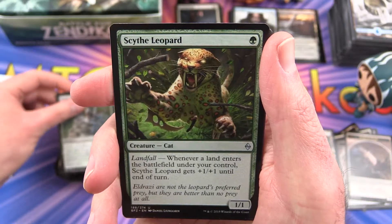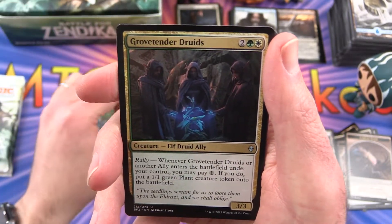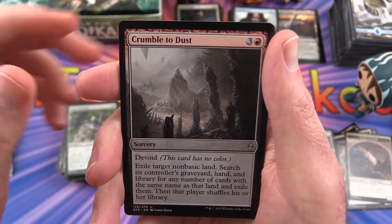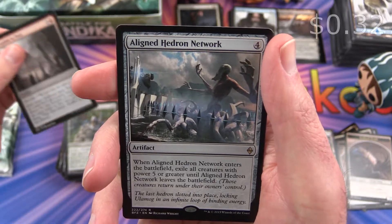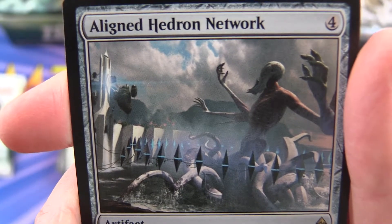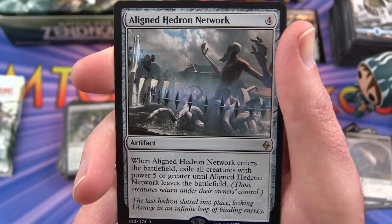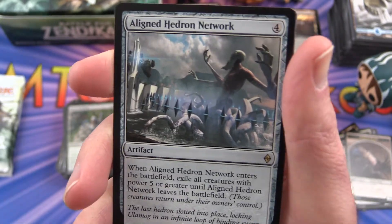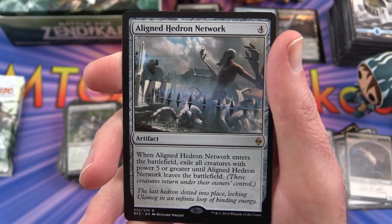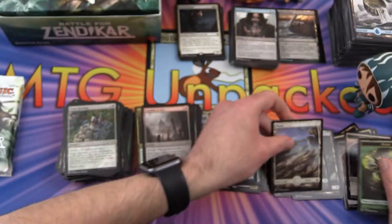The uncommon is a Scythe Leopard, Grove Tender Druids, Crumble to Dust, and an Aligned Hedron Network. So is that a Ulamog they've trapped in there? 'The last Hedron slotted into place, locking Ulamog in an infinite loop of binding energy' — okay, that sounds pretty cool. Plains and a Plant Token.